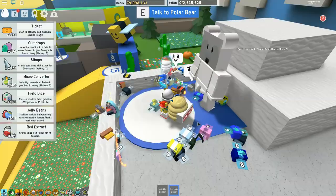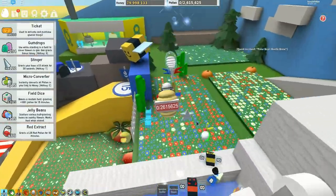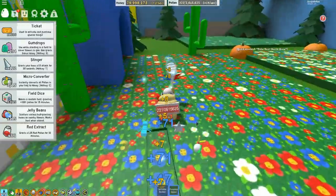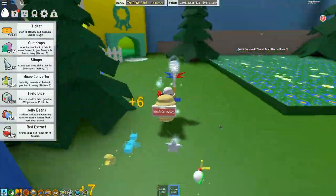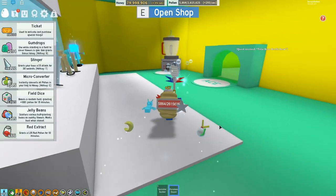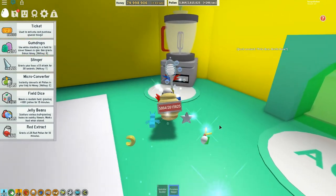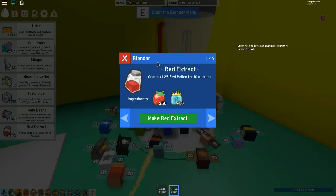You guys notice I've got the Gummy Bee and it makes a huge difference to what you're doing in this game, so you want to keep an eye on that. We don't have to fight this werewolf off — that's all right. We're going to go into the badge hall because I've got some recipes on the go, so let's quickly check the blender menu and end that crafting.